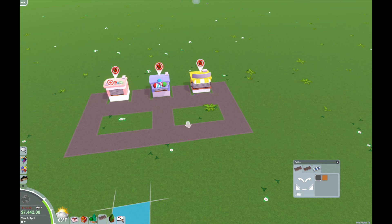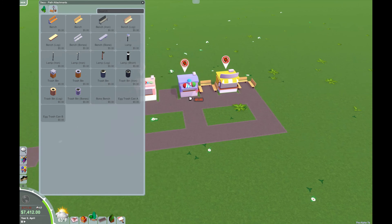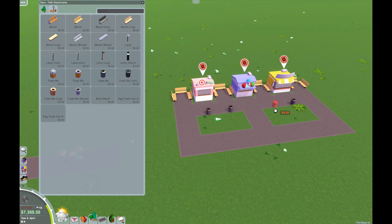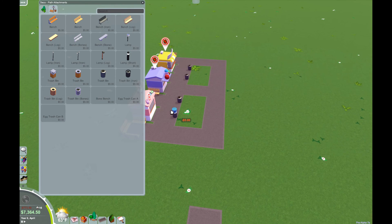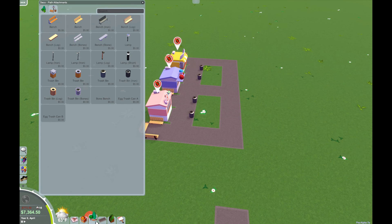Let's go ahead and lay out a couple things first. Just like last time, we will put in the benches. I really like having a lot of benches, and then I always like to have my trash bins. Nothing is quite as bad as a dirty park. This doesn't prevent all dirtiness but it helps. You can also put lighting down and everything, but right now I don't think we need to do that.